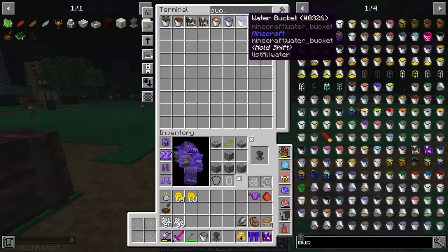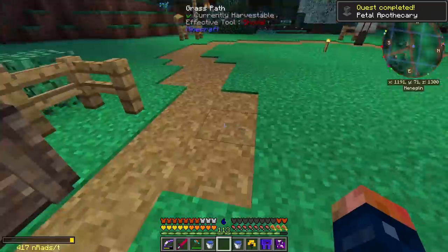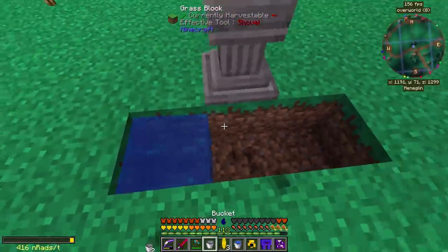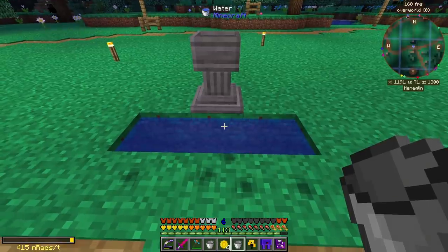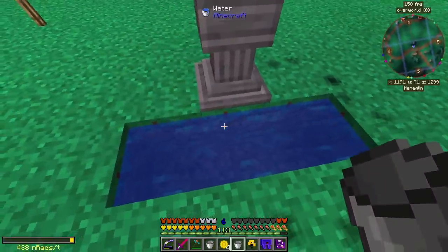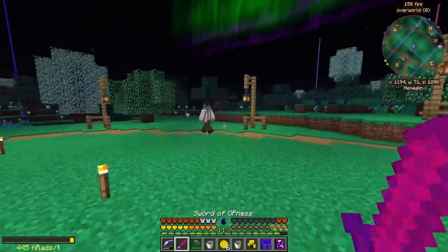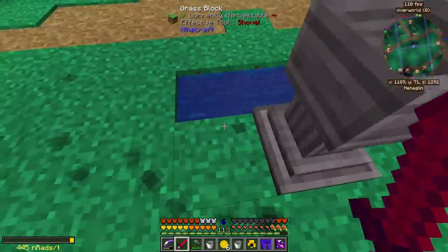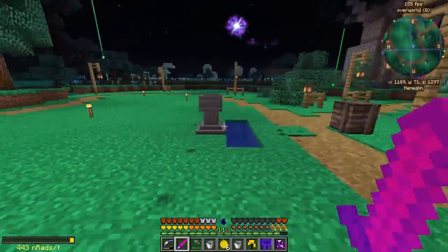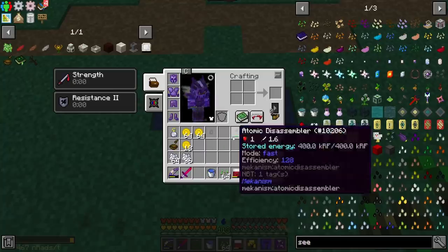One of the first things we're going to need is the Petal Apothecary and some buckets. We'll fill it with water and set up an infinite water source. I thought about automating this with a mechanical user, but it's a bit slow. It might actually be faster to do by hand, and once we get Endoflames we really don't need to use the Apothecary much anyway, so automating it doesn't seem practical right now.